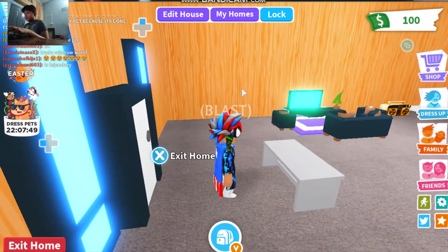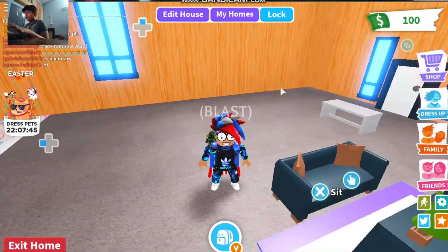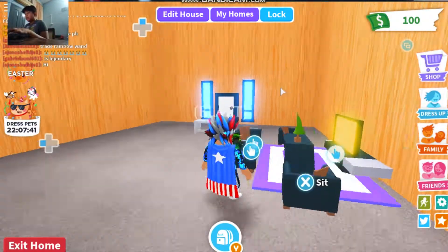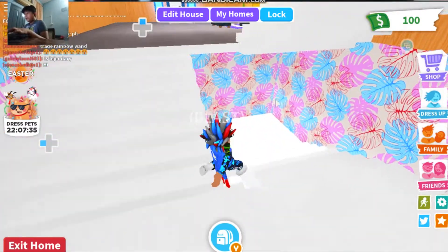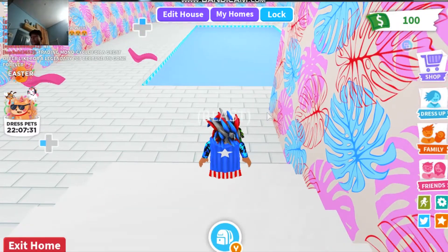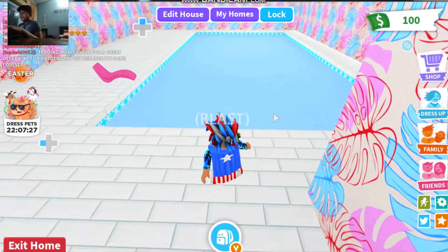So this is the living room, as you can see. It's a new house so it's not decorated a lot. This is the living room and this is the basement where you can go inside down. When you go down you can see some cool stuff.